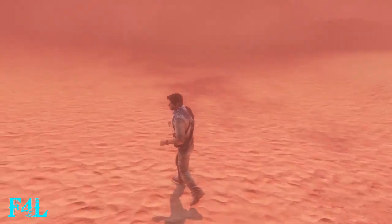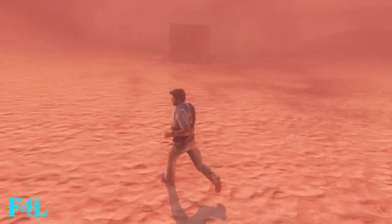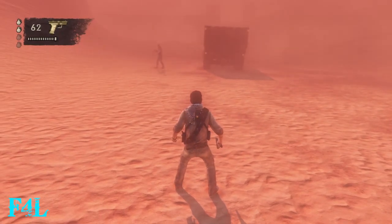Uncharted 3 Crushing Difficulty and Treasure Guide. This is Chapter 20, the Caravan, Part 2 — AKA, 'f**k this section.'